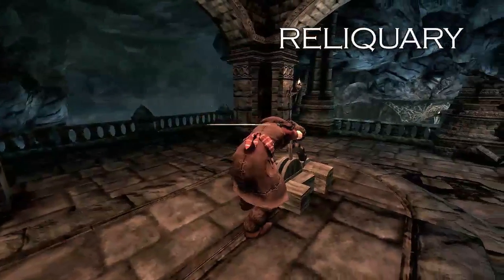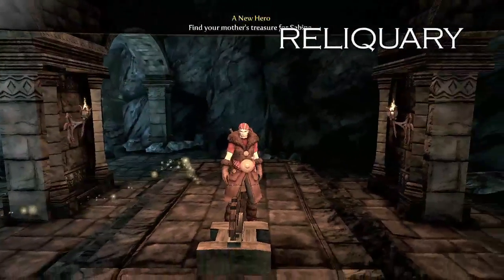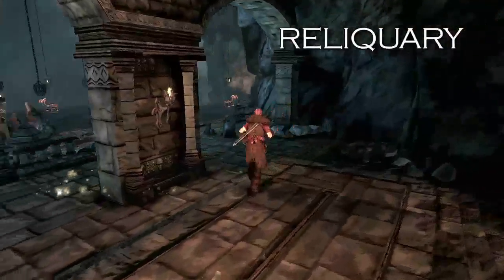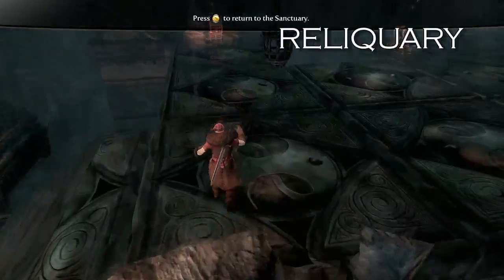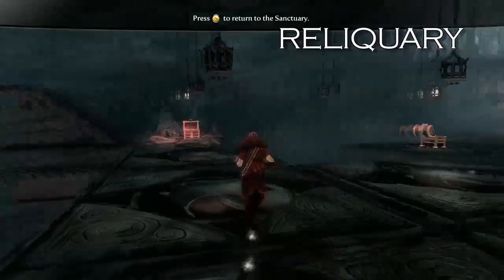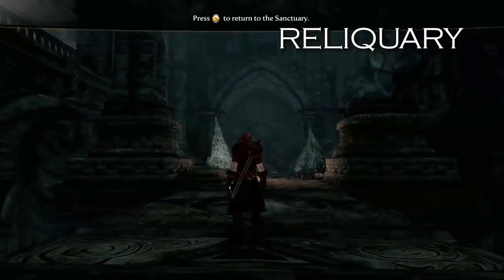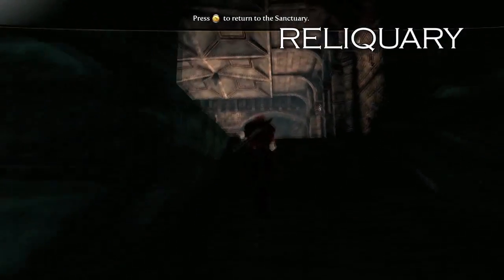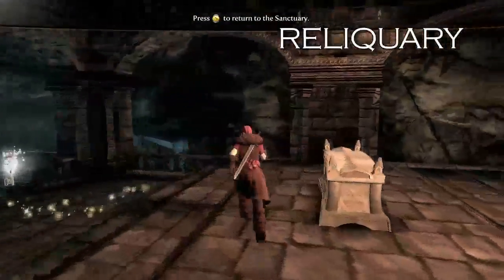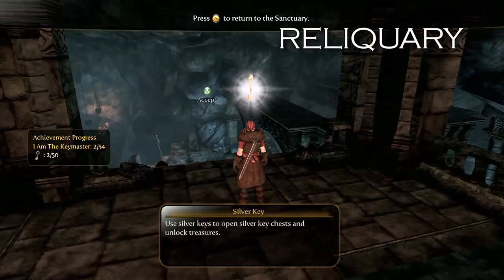After you fight some dudes, I'll fast forward. Then you run over here — you'll recognize this from the place you just were earlier in the map. Up here and along to the left, take a left at the cobweb. And here's a sarcophagus of some kind — we'll ignore that and get our key.